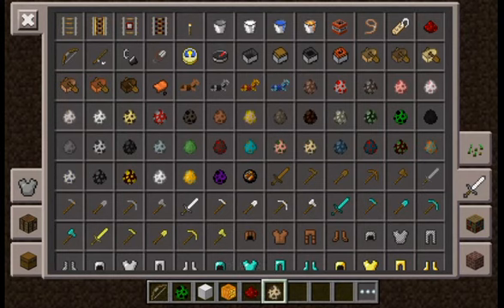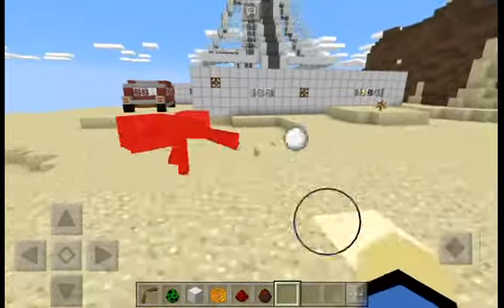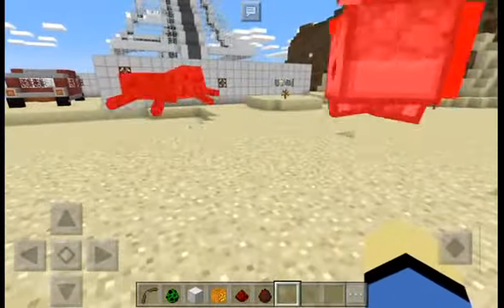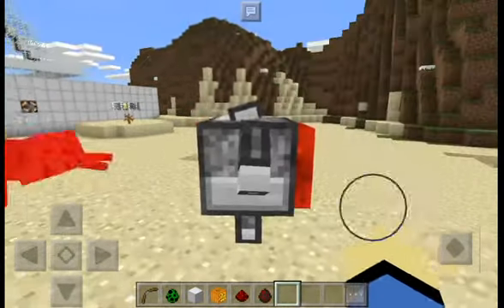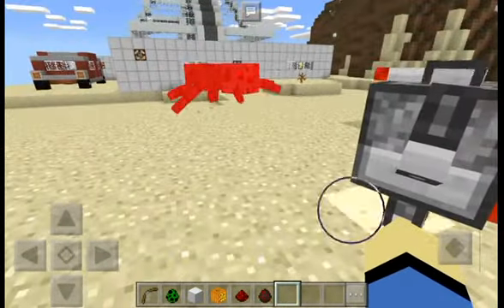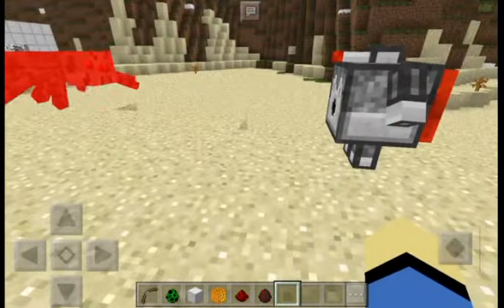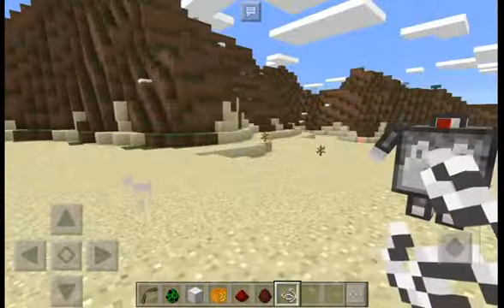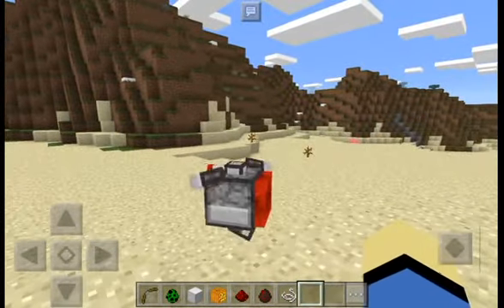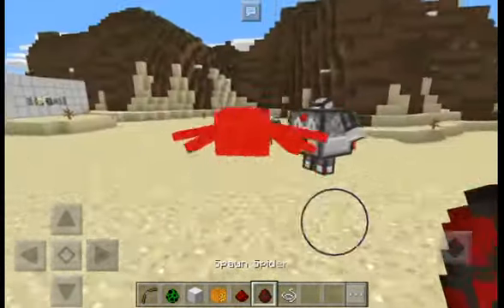What the Dispenser Robot does is shoot projectiles at enemies. It shoots one of three projectiles: fireballs, snowballs, or arrows. The weakest is probably the snowball, since snowballs don't hurt a lot — but if it throws enough of them it can kill a mob, which is pretty cool.